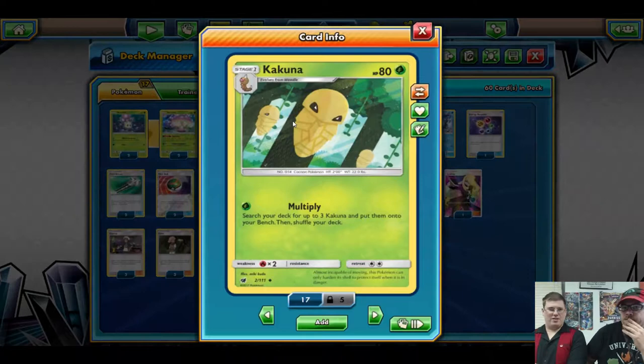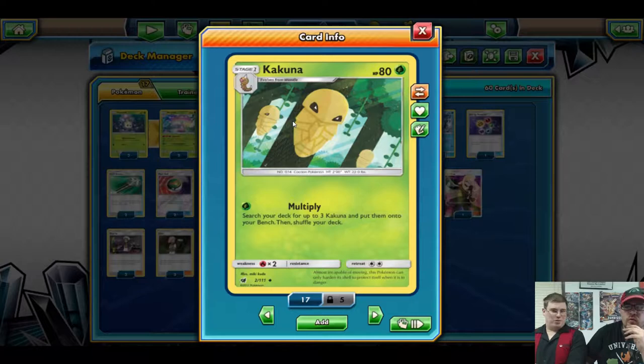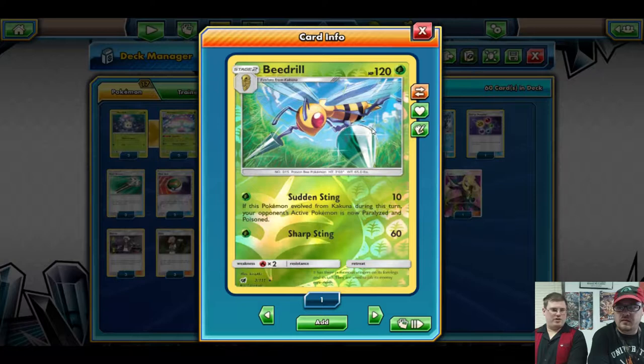We've got Sheenotic with Multiply - it's a Grass Frogadier equivalent. Multiply puts three Kakuna onto the bench, which is really good. That pretty much sets you up for Beedrill's next turn. You'll have up to four Kakunas on the field, accounting for any that might be prized.